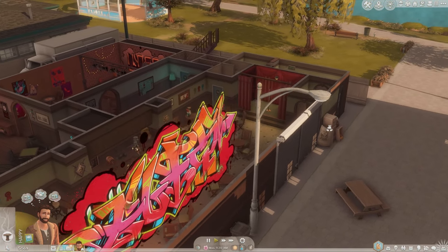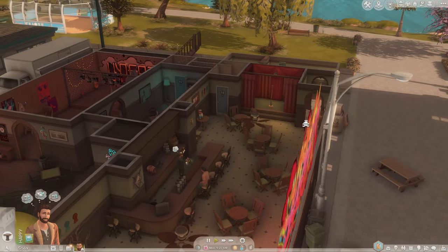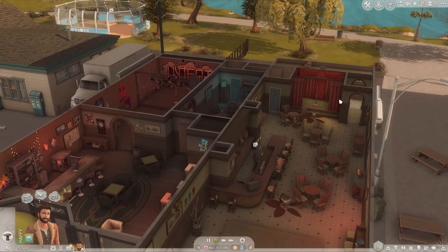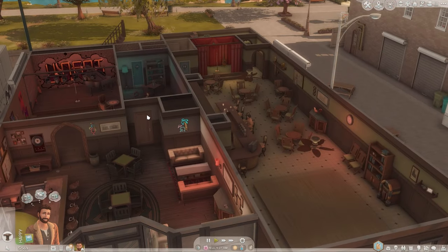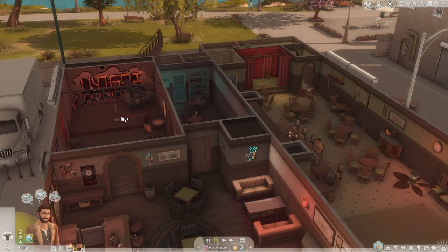Everything looks so muted and kind of gloomy and realistic. And then down here is the bottom floor of the country club — there's a stage for performing. Same thing next door: there's a stage for performing at the dive bar and a little bar. I love the string lights — you guys know I love string lights. They've got a really cute little vibe going on here with very cozy lighting.